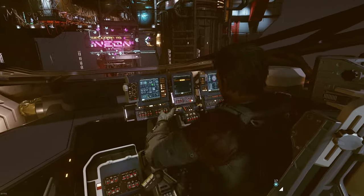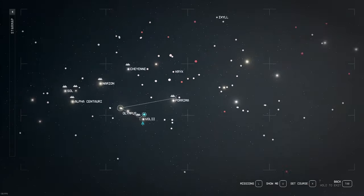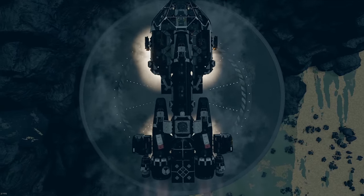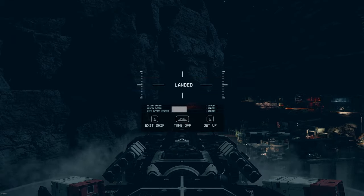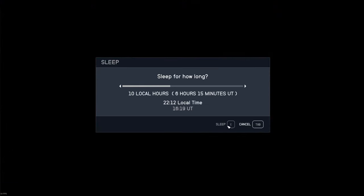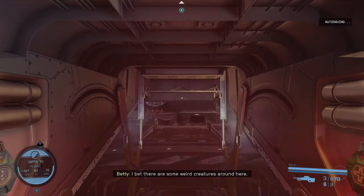Starting off in Neon, we'll head to the Jaffa system and planet Jaffa 4. Let's head down to the surface. I arrived when it was dark, and I'd really prefer to start this in the daylight, so we'll do a quick sleep. Worth noting, this planet is not a good planet to sleep on if you're trying to pass time for vendors. Let's head on out.